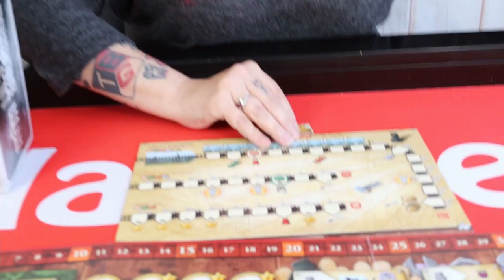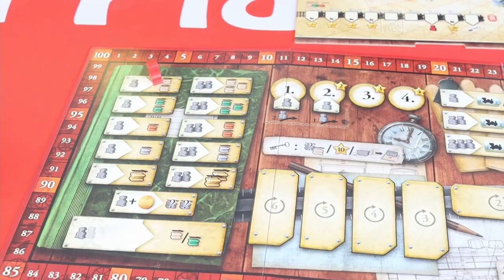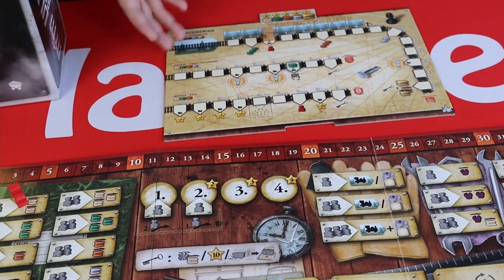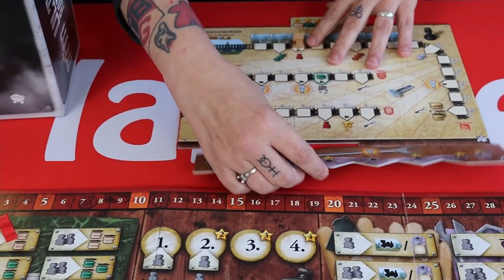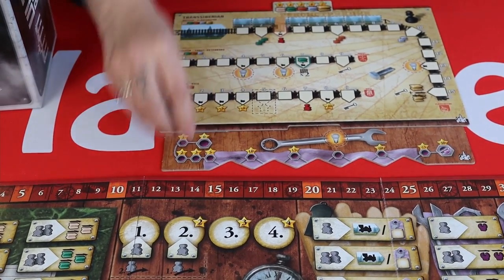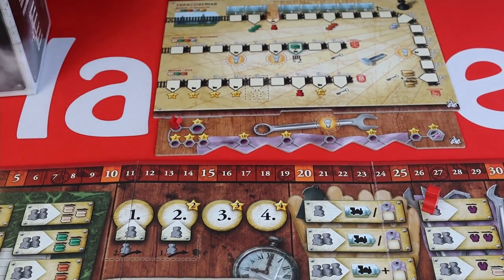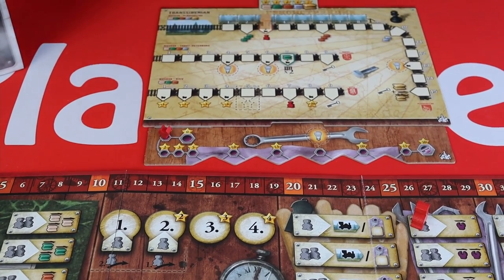It's quite a simple worker placement game at heart. During your turn you're going to place workers on the board and move your tracks up — so here I'd move two — to gain points at the end of each round. There's also an industry board section, so you're going to move your industry marker up the board using the spots there to gain points. Once players have used all of their workers the round ends and scoring occurs.